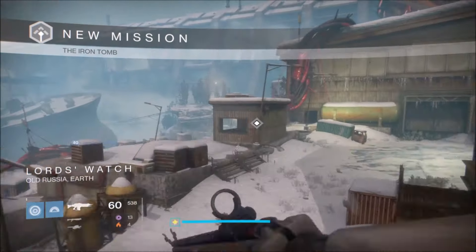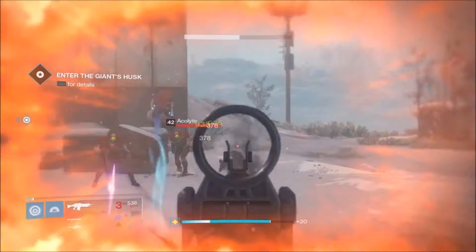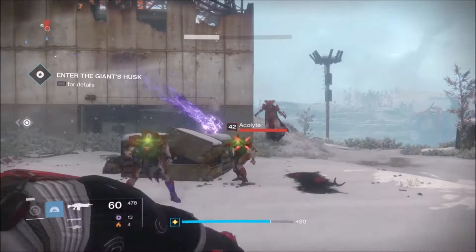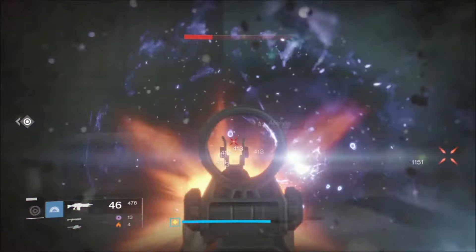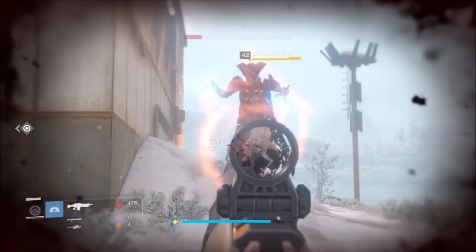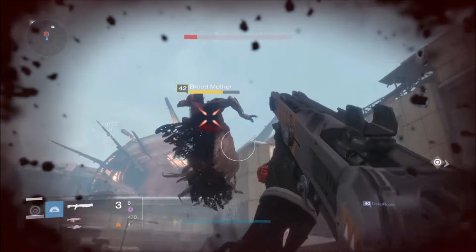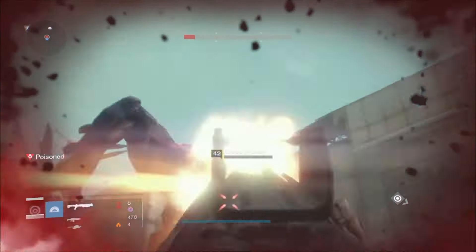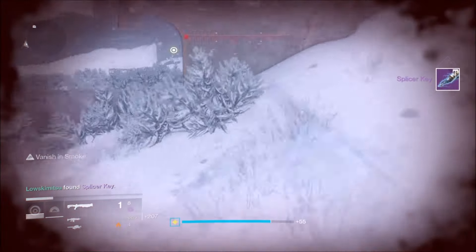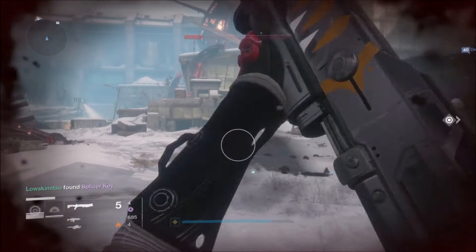The easiest mission I've found so far to farm these is called the Iron Tomb, level 42. The ones that have always dropped them for me and for other people have been these witches — brood mothers. If you take them down, they're going to drop one every time. I've had a 100% drop rate, and sometimes it will be the intel relay as well. So if you need to farm them, here's an easy way to do it.